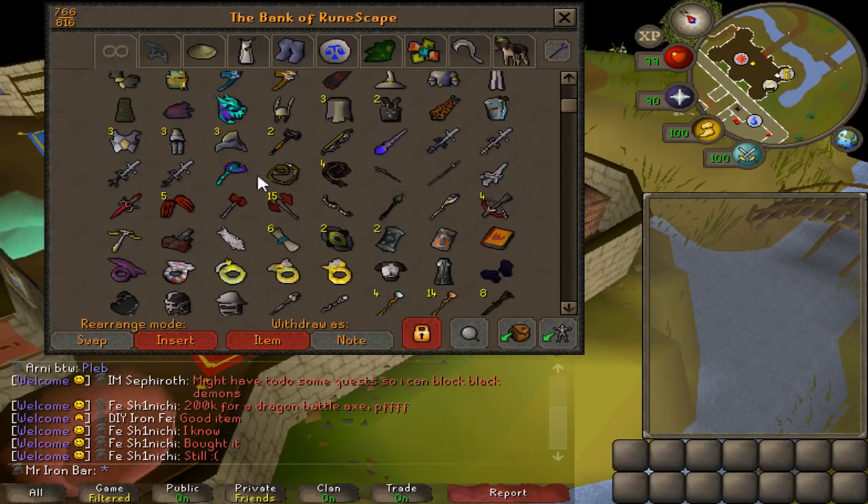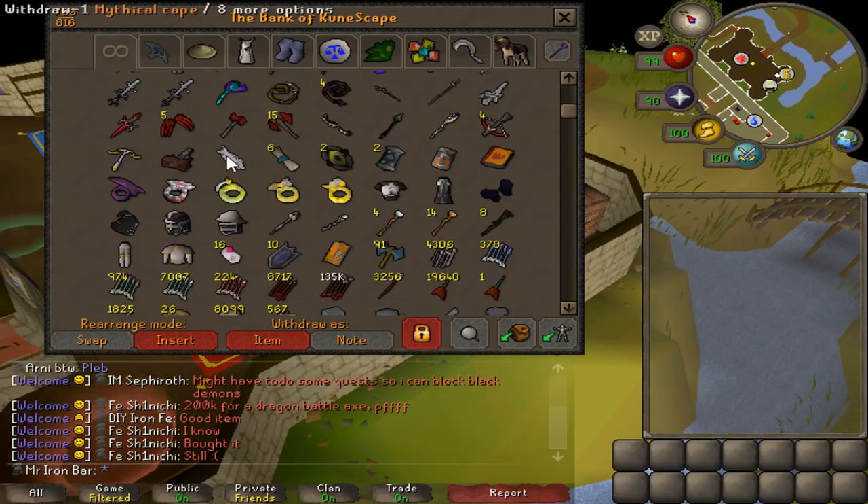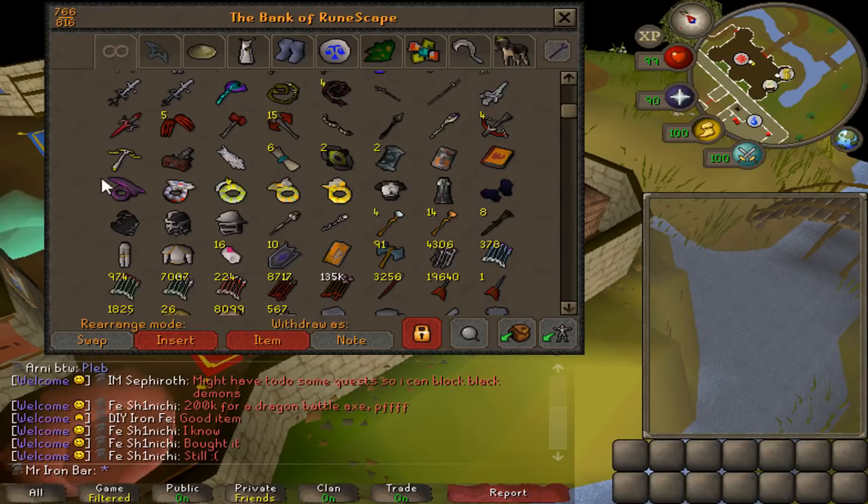We've got five dragon claws of course, dragon warhammer, a bludgeon, staff of the dead, dragon hunter crossbow, Armadyl crossbow — I kind of miss this weapon, I don't use it too much nowadays. Down here is the mythical cave item, pretty new — best in slot for crush accuracy if you need it. And we've got two twisted bucklers, Dinh's bulwark, and the dragonfire shield — my baby.